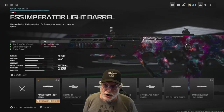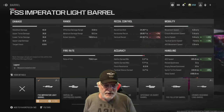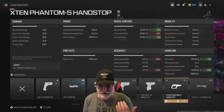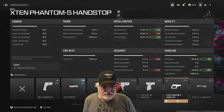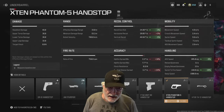The FSS Imperator barrel helps with the ADS speed, the composite number, the sprint to fire in a big way, the tactical sprint speed, and the sprint speed. And finally, the X10 Phantom 5 — it's got Phantom in it, I used to fly Phantoms, so I'm probably going to choose it — hand stop. That helped 10% more sprint-to-fire and ADS speed at 205, helped offset some of the recoil we piled on, and minimally affected the accuracy in terms of hip fire and tack stance.